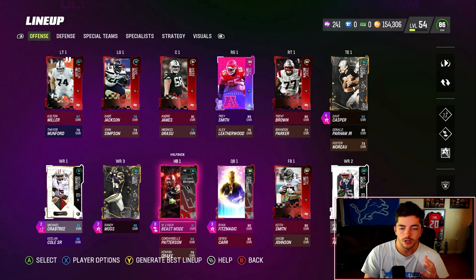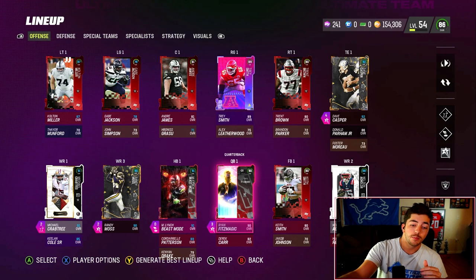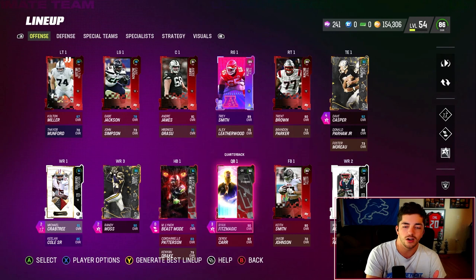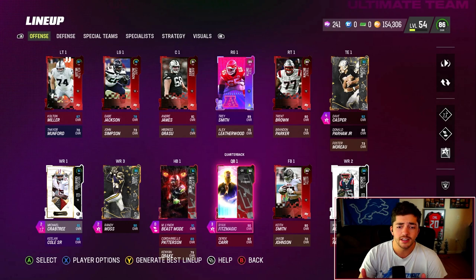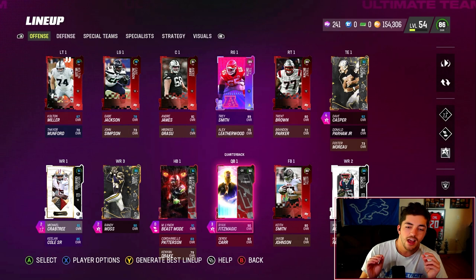Getting into actual positions — at QB, the number one thing I look for, in somewhat this order: we're looking at QB release. Preferably they get slinger one, and then you can get into some other ones — whatever one Ryan Fitzpatrick has, or Josh Allen's, which I think is generic three. We're making sure the QB hits the basic throwing stats — if they're a newer card, they will. Even that, I'm not super concerned about. Just halfway decent throw power and accuracies.